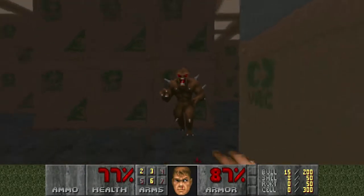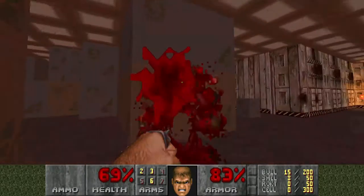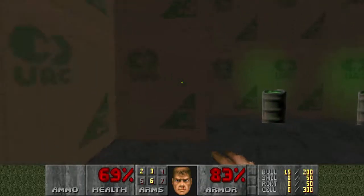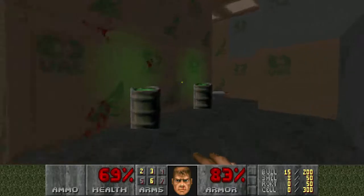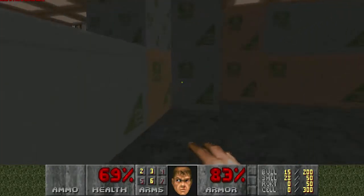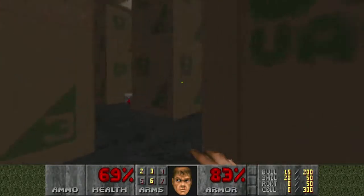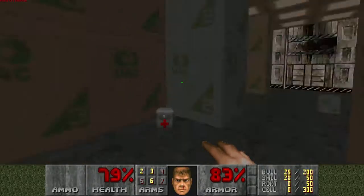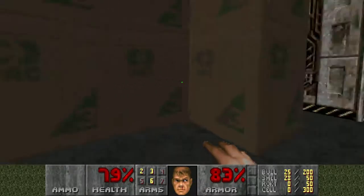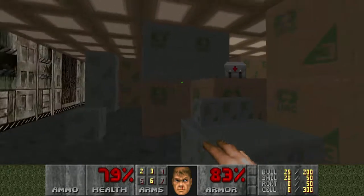Barrels explode, as we know. Please, there's plenty of health around, so I'm not worried. Hey, do you know what you should do? Punch an exploding barrel - that would work. I know. I'm not too worried about using HP as a resource right now, because I know there's a lot of opportunity to refill it.